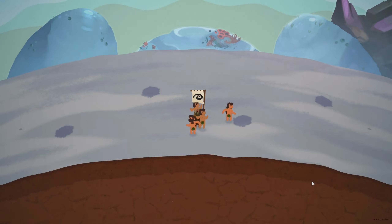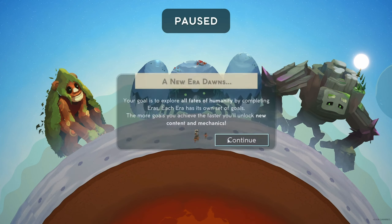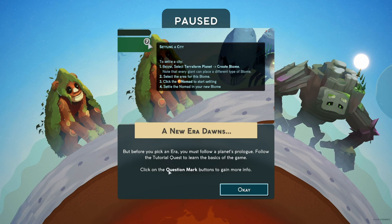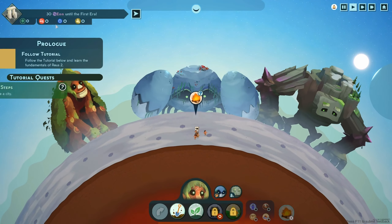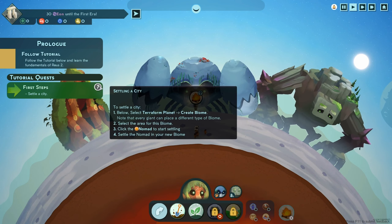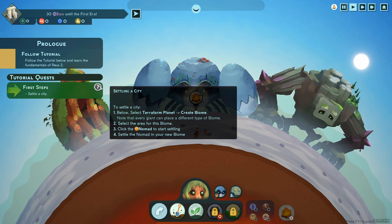Oh look at our little dudes. A new era dawns in Reus 2 — every era starts with a barren planet. It's up to you to create a livable habitat for humans. Your goal is to explore all fates of humanity by completing eras. Each era has its own set of goals. The more goals you achieve, the faster you'll unlock new content and mechanics. So before we pick an era, we have to follow a planet's prologue — this is the tutorial. First step: settle a city. We need to terraform the planet, create a biome, select an area, then click a nomad and tell them to start settling.